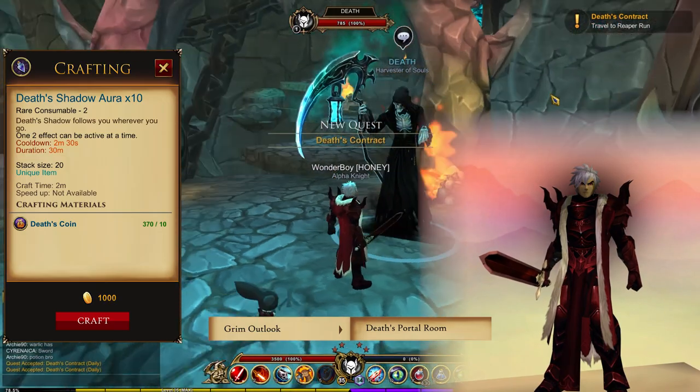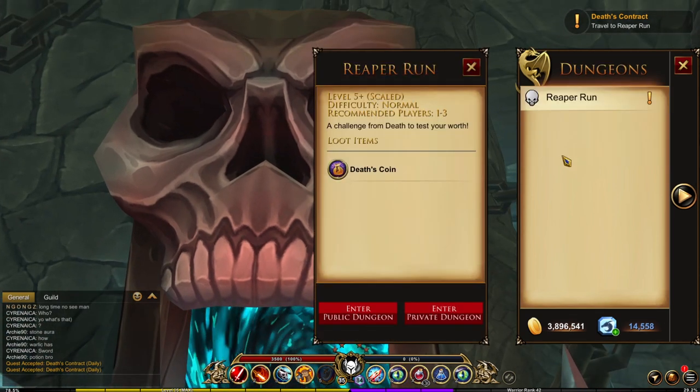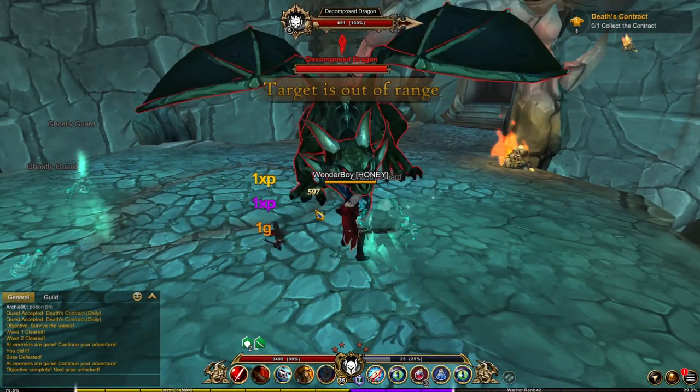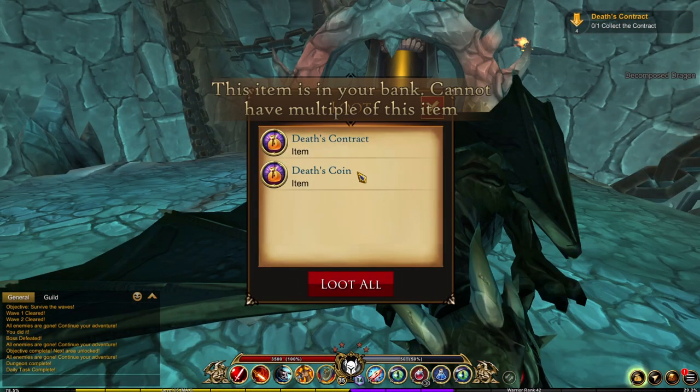For Death's Shadow, you need 10 death coins. Make your way to Death's portal and talk to him. Pick up his daily quests — you can get 120 coins by doing his daily. Go to the dungeon on his left and complete it. You can also pick up the coins from the monsters at the end.